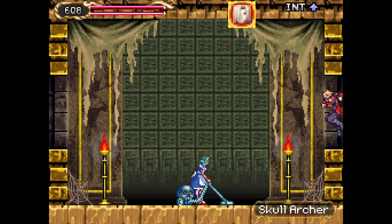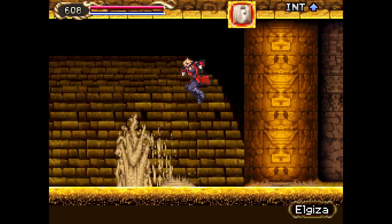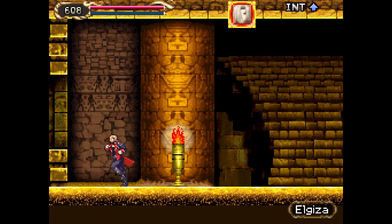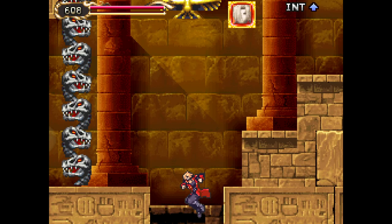Here I take the subterranean route so I can get the teleport point in the basement. That way when I do come back here a second time to get the Sanctuary spell, I can just take the teleport right into the basement, go up, get the scroll, go back down, and teleport back out again.